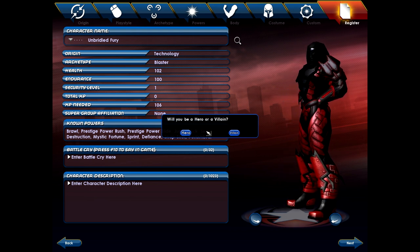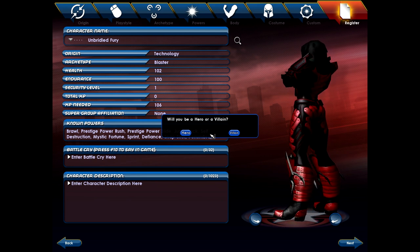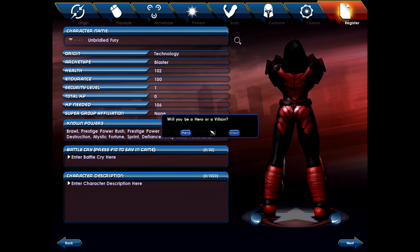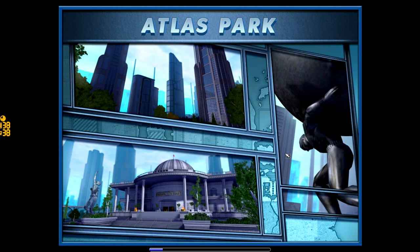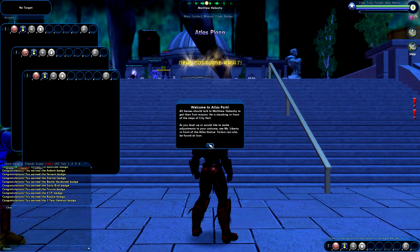I am choosing hero. One of the other changes they made in the game recently is it allows you to take any class and any choices you'd like, and choose a side. Whereas before, classes designed for villains were for villains and heroes were for heroes — now you can go either side you want. So now we're loading into the game. I'll probably have to do some UI tweaks, as is typical when you first start a game. I'm very impressed with the free-to-play implementation they've done — they've definitely learned from other games and done a very good job getting it nice and solid.